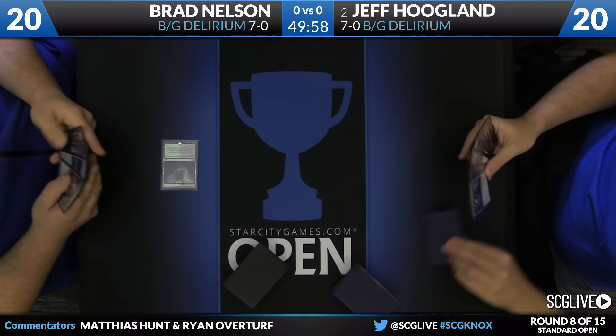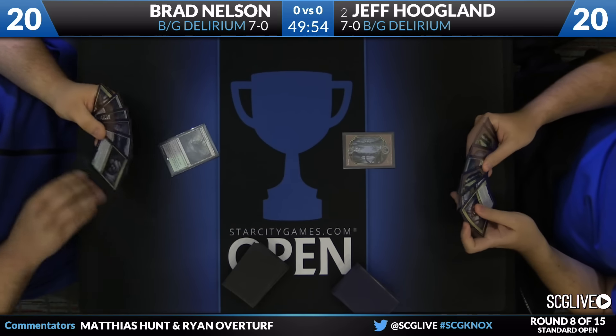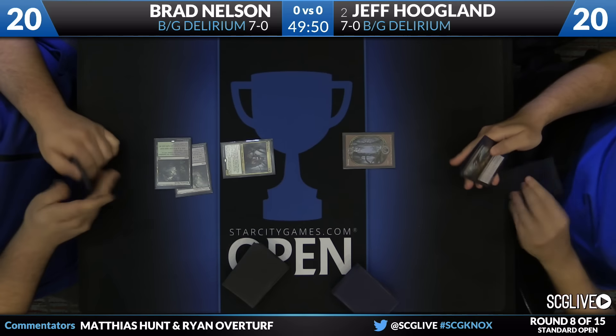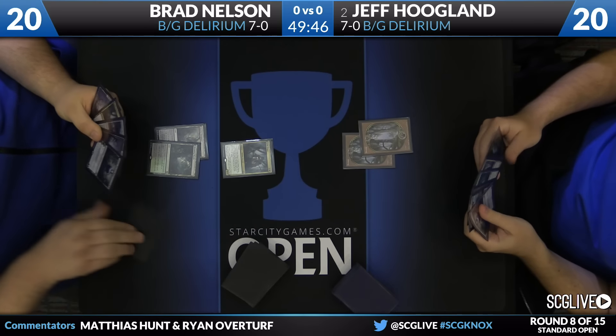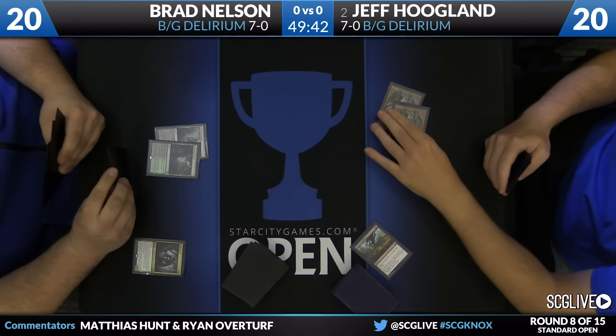In the 7-0 bracket, this is table number one. Brad will be on the play — he's over on the left, Hogan on the right. Some trading of lands early on. We saw Brad win this mirror earlier today, and it was really knowing his role better than his opponents, going for the late game. Brad starts on a turn two Grim Flayer, swings, and it does not connect.